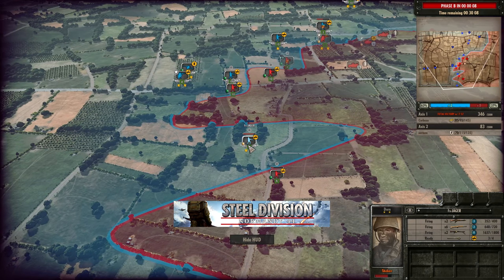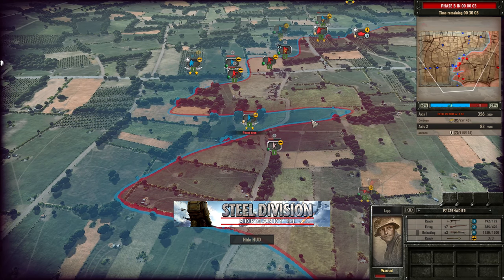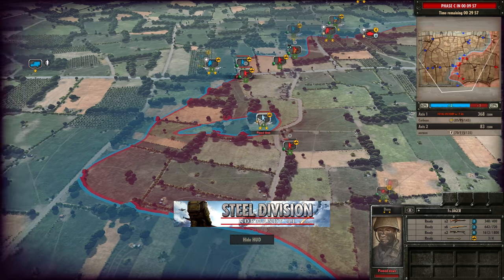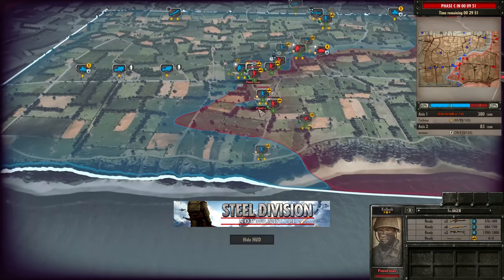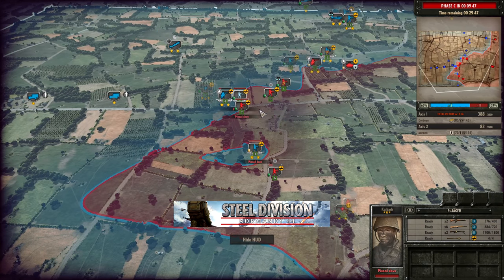The Panzergrenadiers are going to open up onto the Falschirmjägers. The Panzergrenadiers still have 9 HE on their two MG42s, so the Falschirmjägers can get pinned in the open quite easily — and that's exactly what you can see happening here, including a 2v1. Falschirmjägers, you know — they're not invincible. Yes, they're very strong, but not invincible at all.